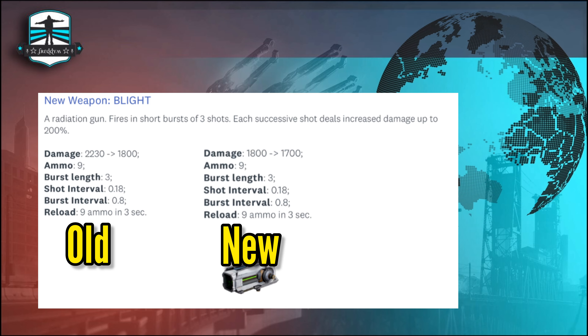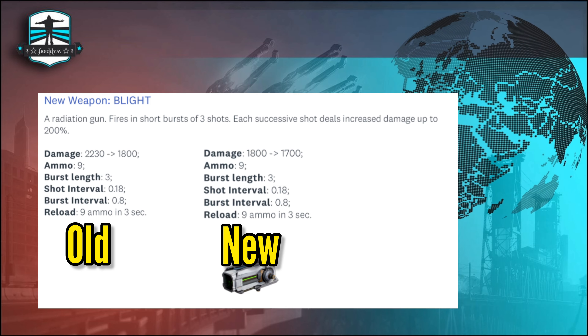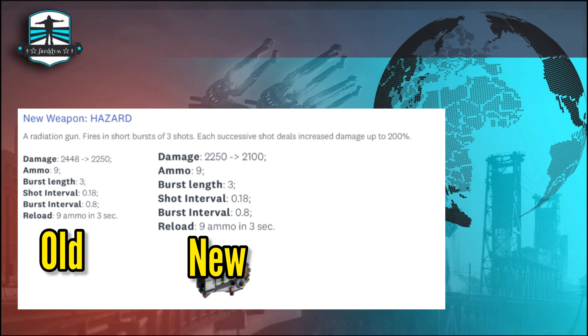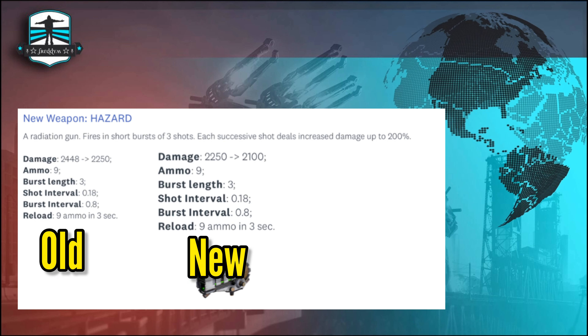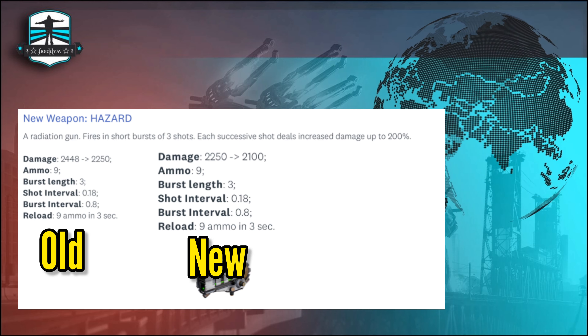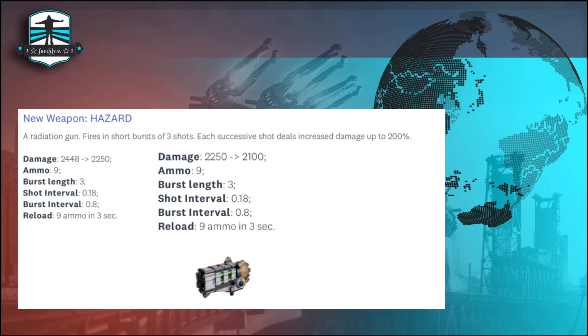Let's start with the rebalance of the Plight weapon — 1800 was the damage last week and now it is 1700, which feels better for the game. The medium weapon Hazard also got a rebalance, going from 2250 to 2100.